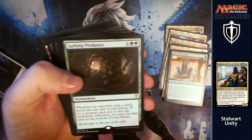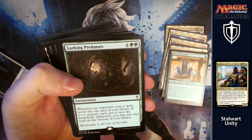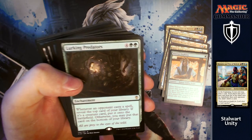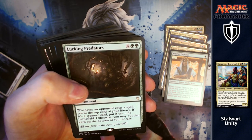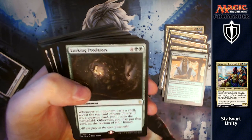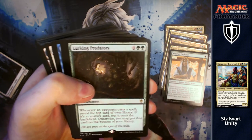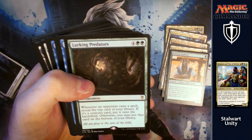Lurking Predators is next: for four and two greens, whenever an opponent casts a spell, reveal the top card of your library. If it's a creature card, put it onto the battlefield; otherwise you may put it on the bottom of your library. They're going to be casting lots of spells because you're giving them loads of mana and card draw, and you're going to get all the creatures out of your deck onto the battlefield for free.